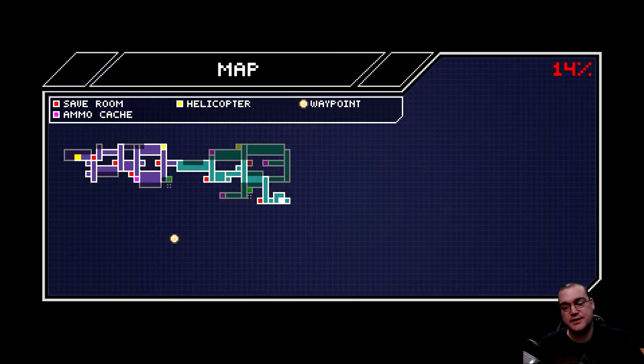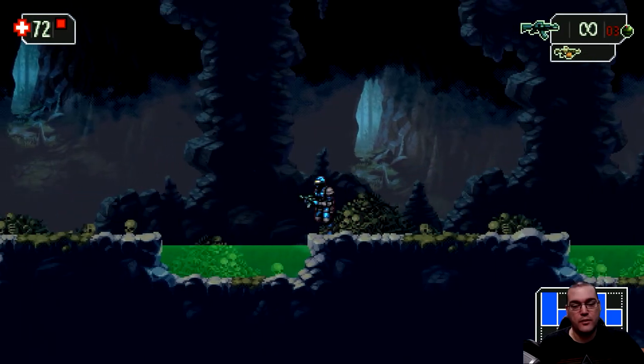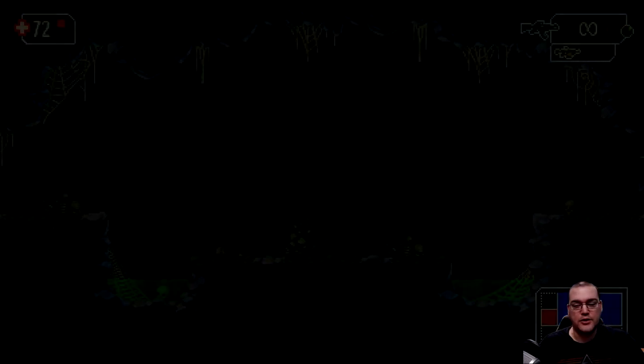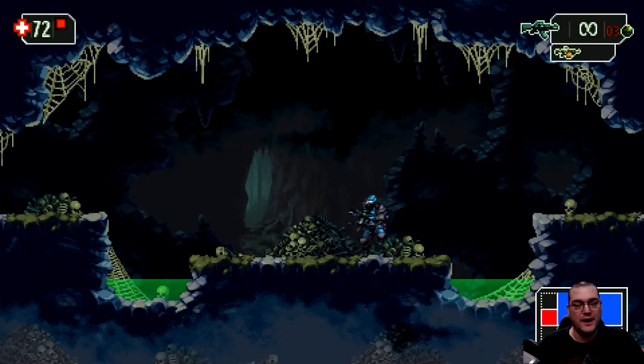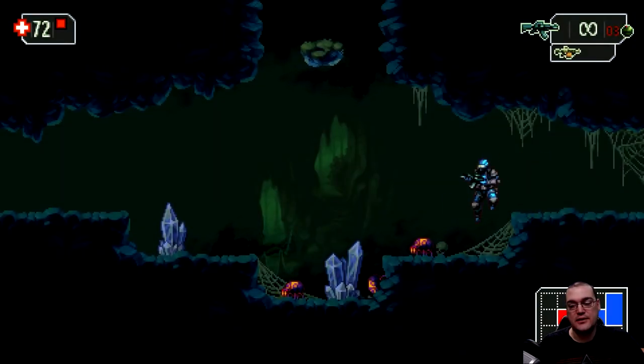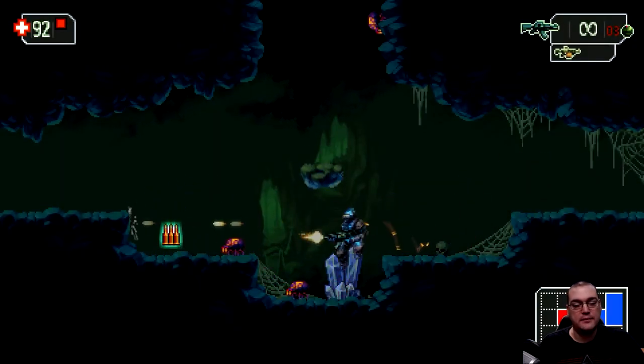On my first playthrough I discovered a place where there's a rope leading down, but it hadn't been set up yet — if you drop down it just kills you immediately. But now that area has been opened up.